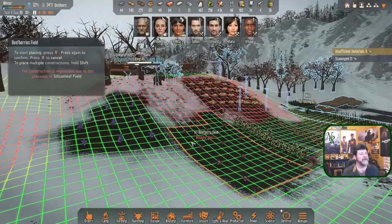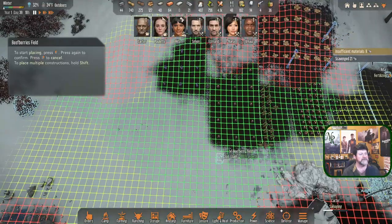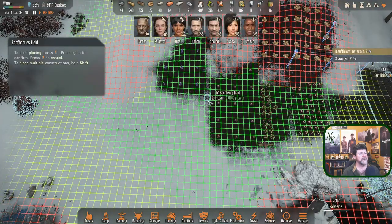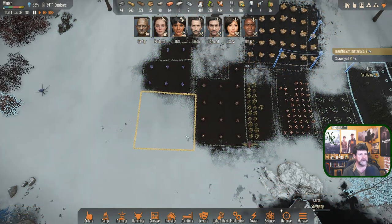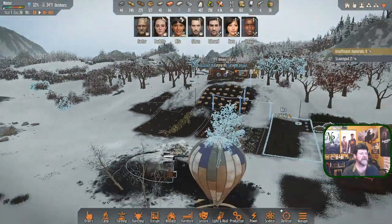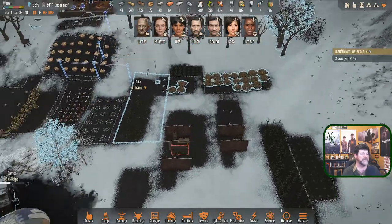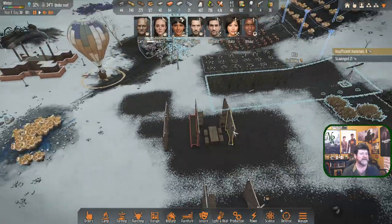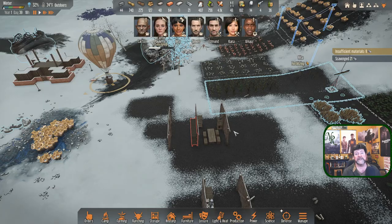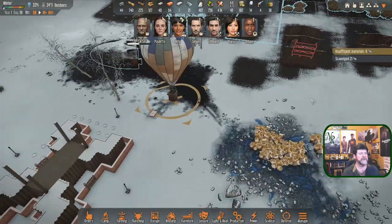Beef berries would also love to be down in here — so that's a pathway, and this area is available. Let's put in some beef berries — I can go all the way to there. I don't know if Rita can plant them ahead of time. Carter's still salvaging. I need to decide whether this little outpost idea stays as a temporary shelter or if we eventually come down here and build a little building.